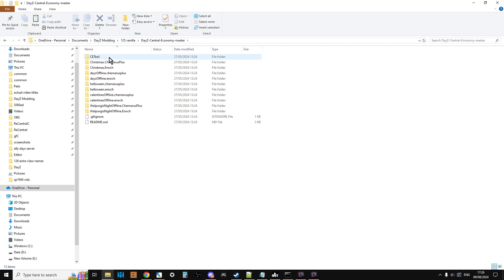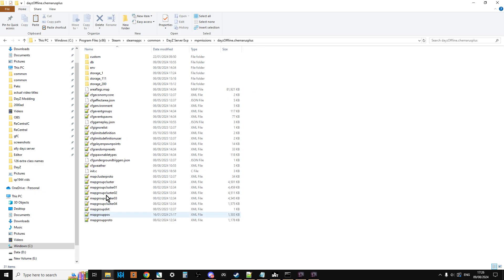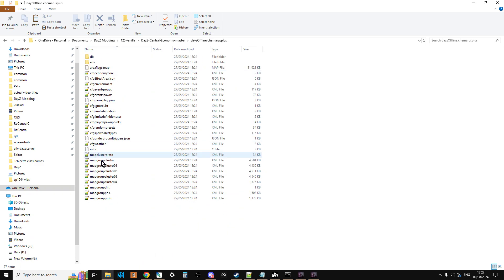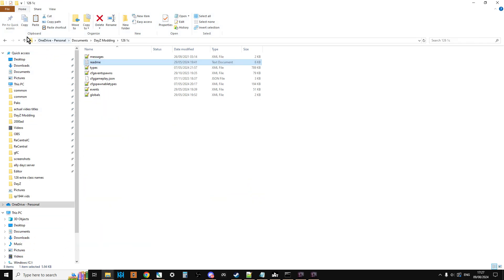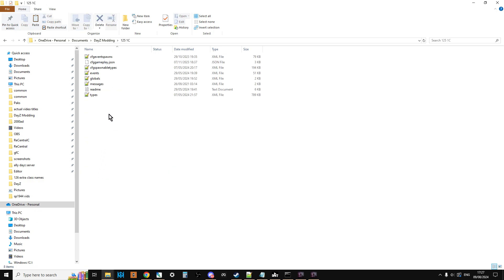So I've got: the experimental files, the 1.25 vanilla files, and my 1.25 modded files. I click into 1.25 vanilla and go into DayZ Offline Chernarus Plus — there they all are. My modded files, labelled 1.25.1c, are my boosted loot files that are 1.25 compatible. These are the files I'm going to check for any changes needed for 1.26. All the other server files will update automatically to 1.26 vanilla, and then I just upload these modded ones on top.